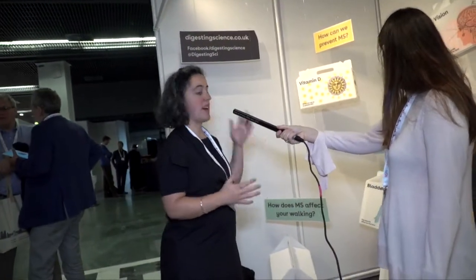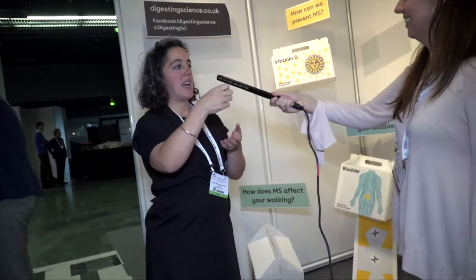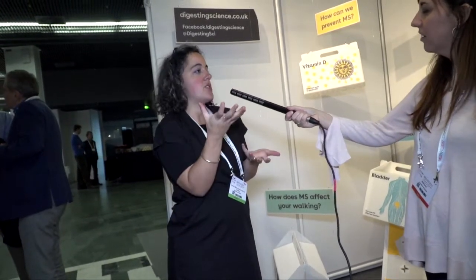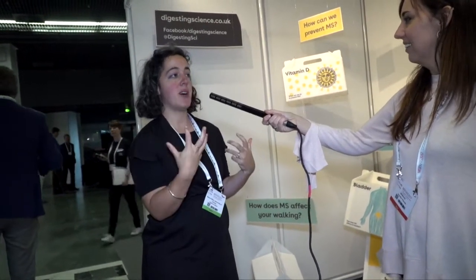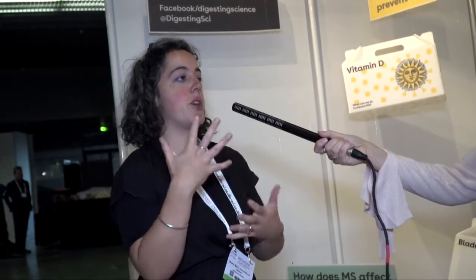Finally in this box, there's a bucket of water and a squeezy bottle. If you open the cap and squeeze the bottle, the water comes out — that shows how a normal bladder functions. If you shut the cap and squeeze the bottle, that demonstrates when you need to go but you can't. And if you leave the cap open and it drips, that demonstrates incontinence — when you don't want to go but you can't stop.